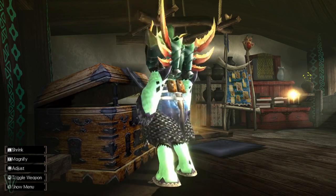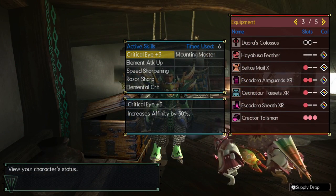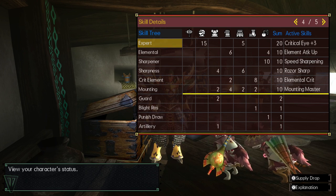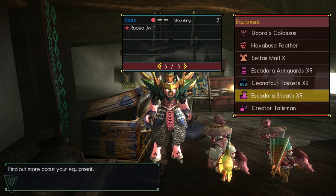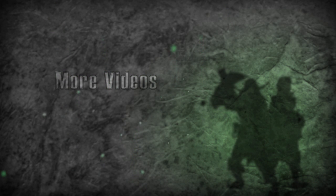This set I originally designed for Insect Glaive, but I don't have a decent one made yet, so bear with me. All you need is an Elemental 4, or a 3 socket Talisman, then the rest of the slots are completely open. It's great for fast hitting weapons with good native sharpness. Insect Glaive.